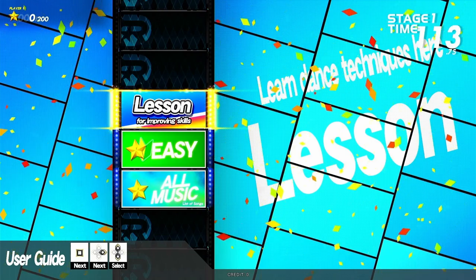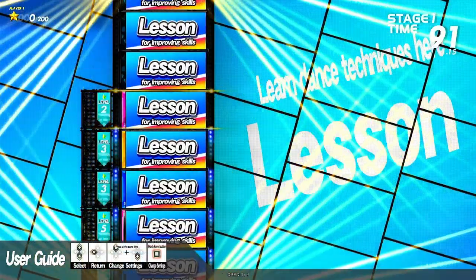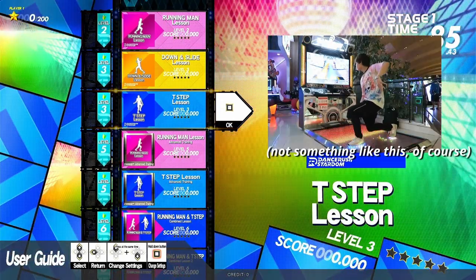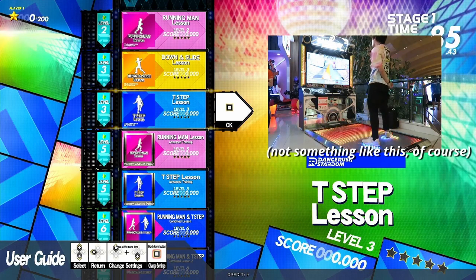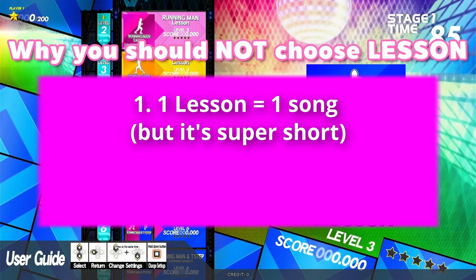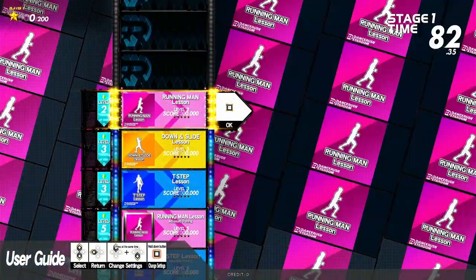If you don't have the E-Amusement Pass, you have only three main options. Select each one with either the Start button or the right button. The first category is Lessons — this is where you can learn the foundational moves of shuffle dance, such as Running Man, T-steps, and Spongebob. Although it's very helpful because it teaches you the basics and how these steps are represented as notes in the game, for absolute beginners I do not recommend selecting this mode right away. Each lesson is very short, yet every single one counts as one song — it might not be worth it when you get only two songs per play.